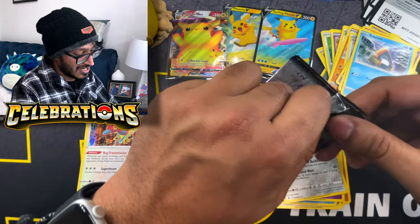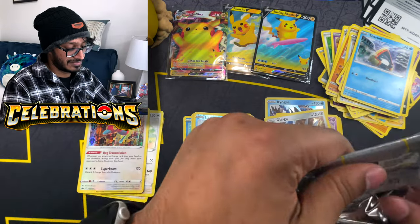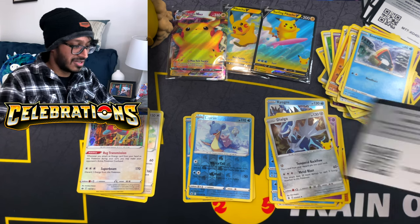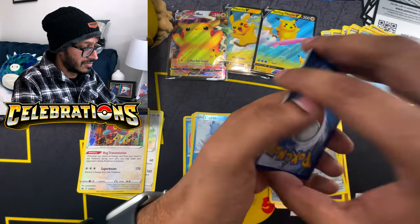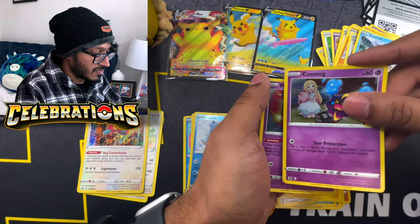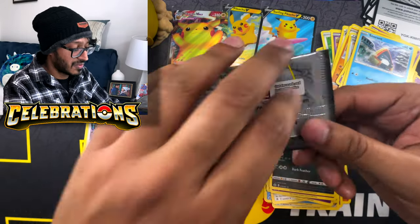Third pack, let's see what we get. These are actually a little bit easier to open - I'm pretty surprised. Here's your code card, one to the back. We got Zekrom, Cosmoem, Cosmog, a Mew, and an Eevee. Another dud pack but it's okay, we still got plenty more.